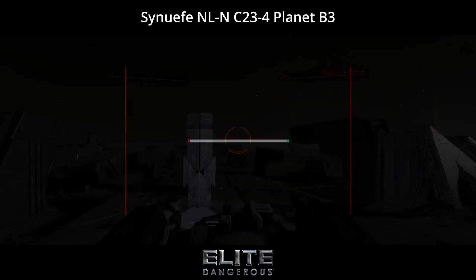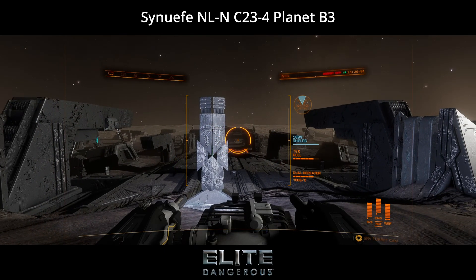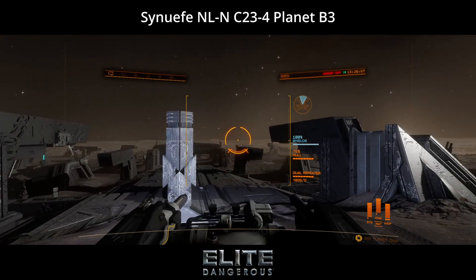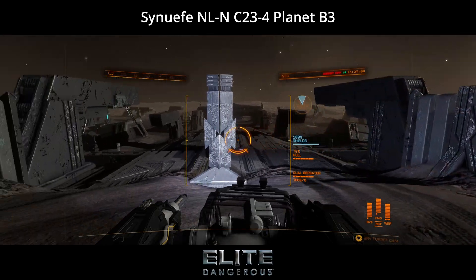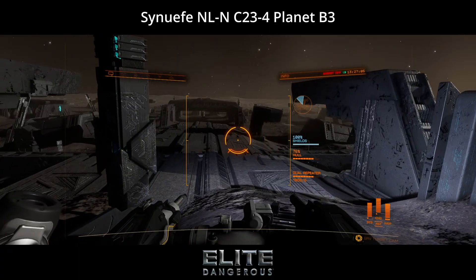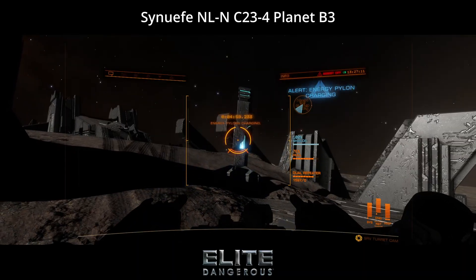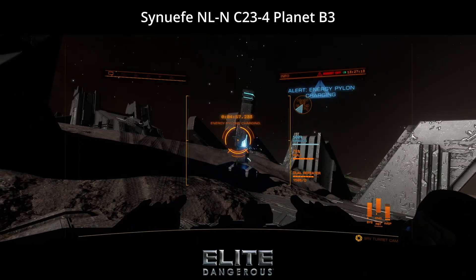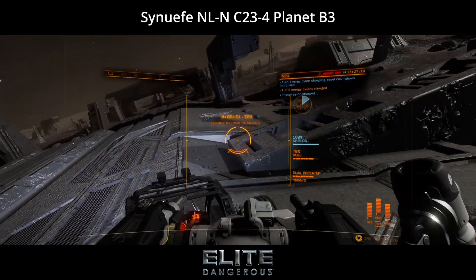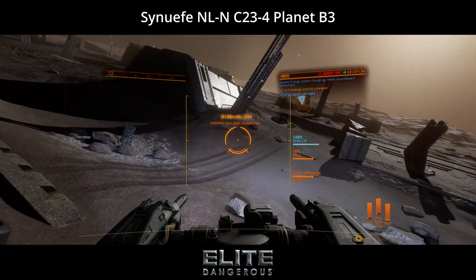Now remember: first one is right in front of us, then two pillars to the left and right of the main strip at the end, two on either side just past our current location, and one in the middle of the main strip. Aim for the blue light on the pillars. As they activate, you will get an audible tone and a blue light beam up in the sky. The first one will start the timer. You can complete this in any order, but I tend to always do them in this order.